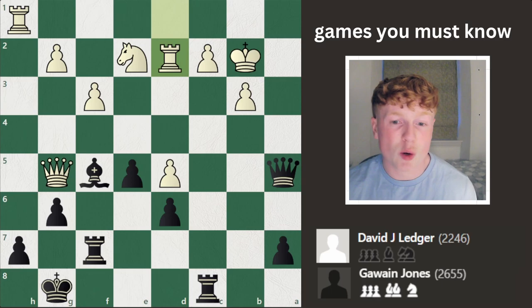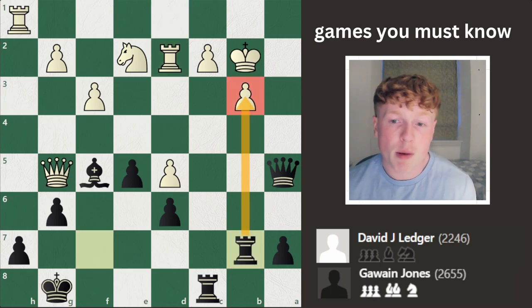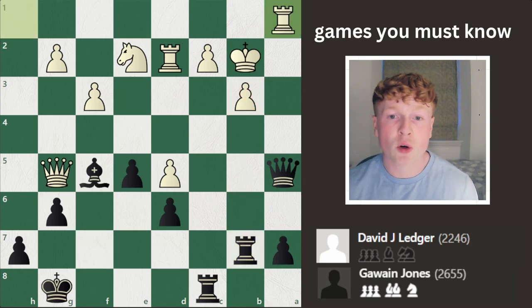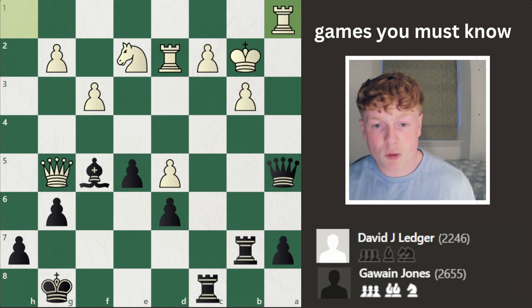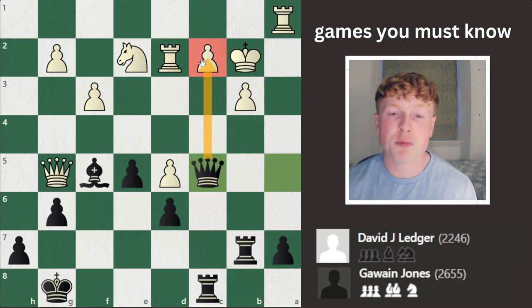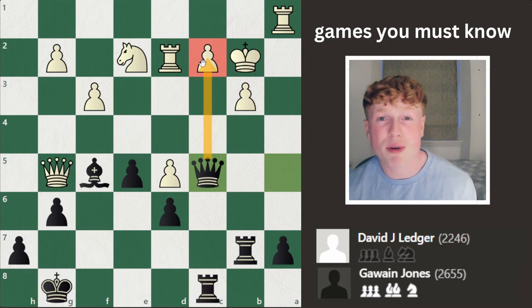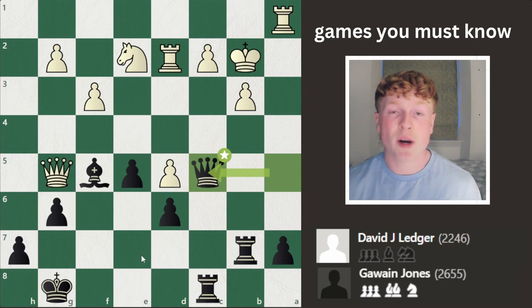He decides to cause a few more problems. He goes Rook to B7 — now that pawn is pinned, maybe he can infiltrate on those weak dark squares. His opponent goes Rook to A1, desperately trying to cover up. But then Jones decides to rotate his queen out of there, just goes Queen to C5, further pressure on that C2 pawn. And now white's position is on the brink of collapse — one wrong step could result in him getting mated. The engine has black's advantage as being absolutely massive.